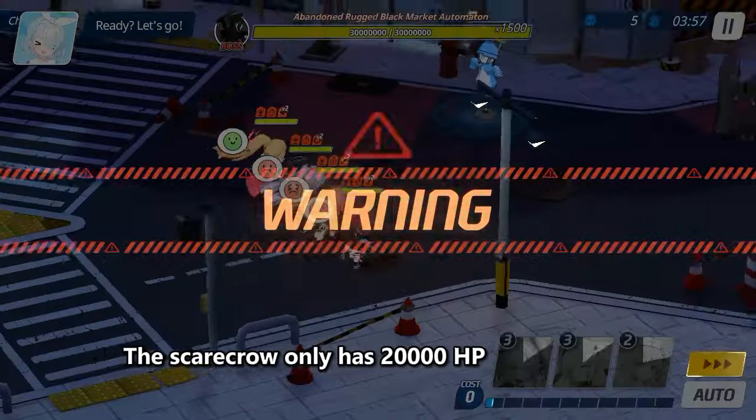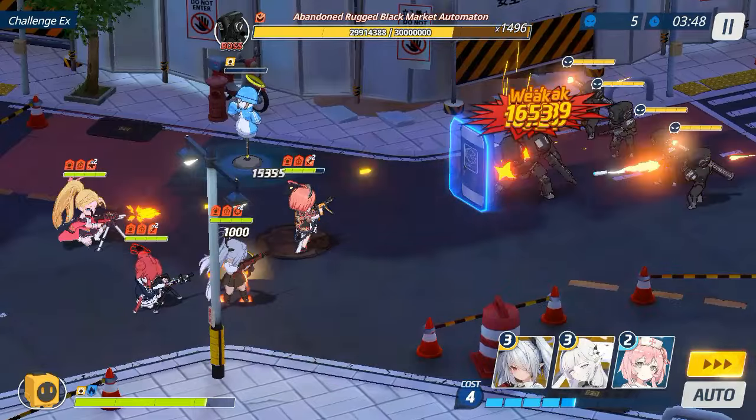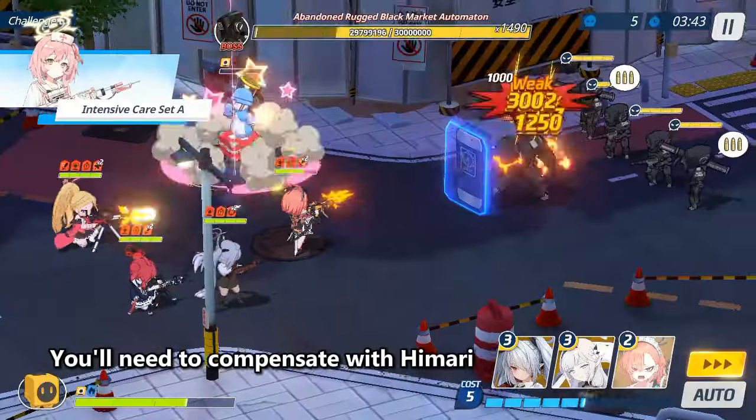The scarecrow only has 20,000 HP, so you can also use Serena. However, with no Yutara, you'll need to compensate with Imari.